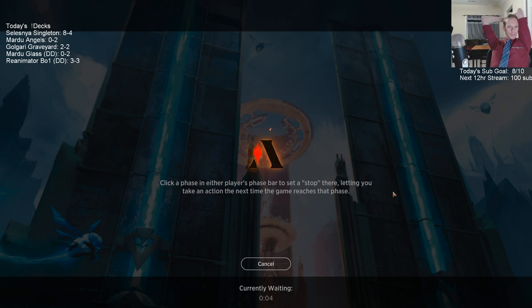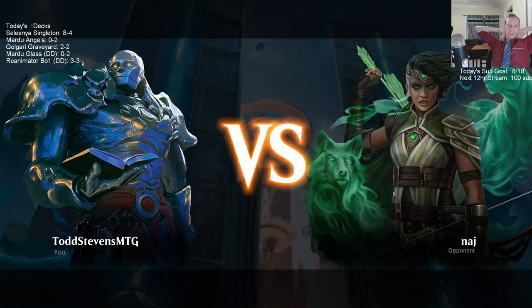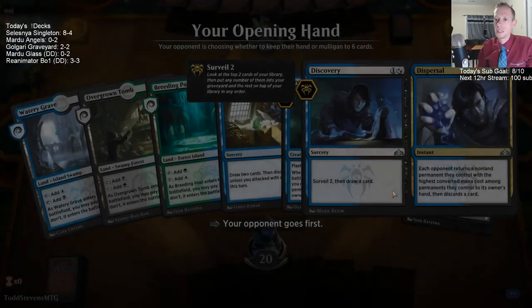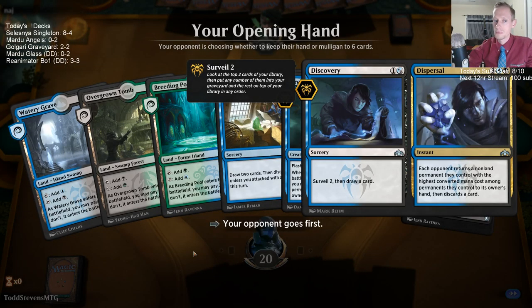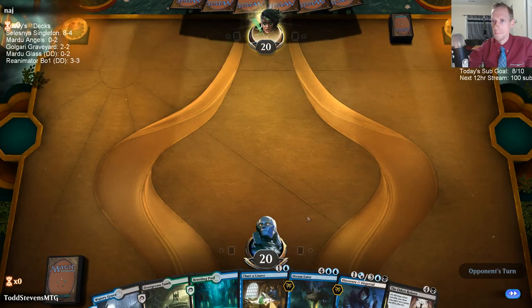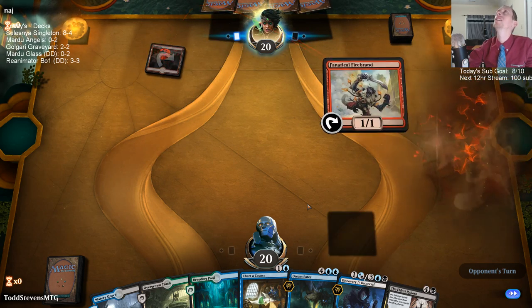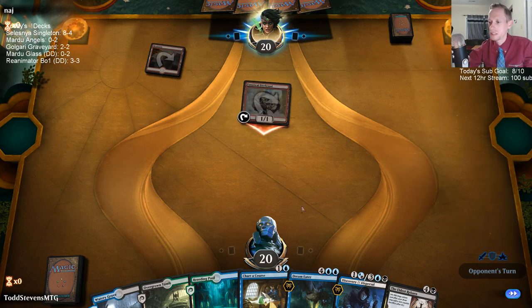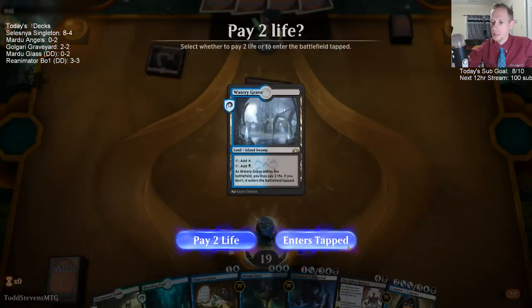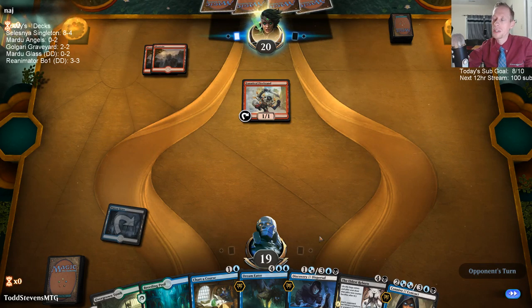I don't think Nexus was banned for being a meta-warping card — I wouldn't say that was the reason. I'm sure they wrote a big explanation about it. Crossing fingers for not mono red — come on, not mono red. Mono red again. The good news is our opponent mulliganed to six, but we're on the draw again. All four times we've played mono red, we've been on the draw.